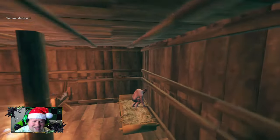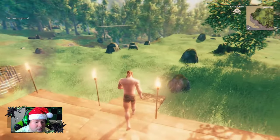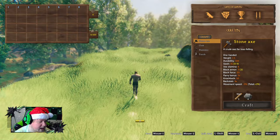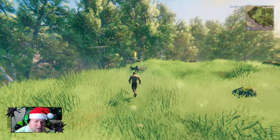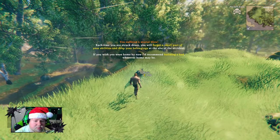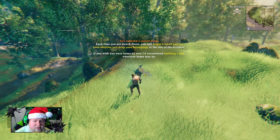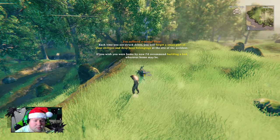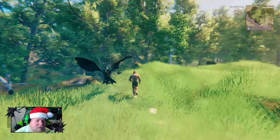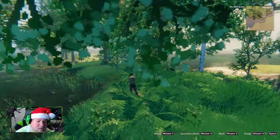Of course a boar would be the one to get me. No skill drain — I don't know what that means but I have that status effect now. The game says: 'Hail warrior — each time you're struck down you will forget a small part of your abilities and drop your belongings at the site of the accident. If you wish you were home by now, I'd recommend building a bed wherever your home may be.' I've already done that, so I just need to go back and retrieve my items. Watch out for the boar over here.